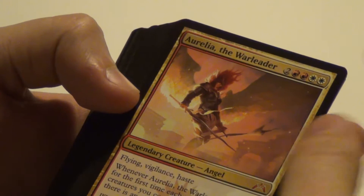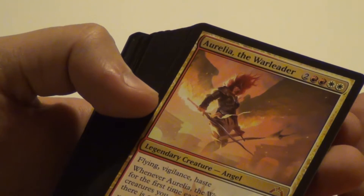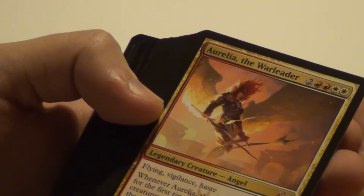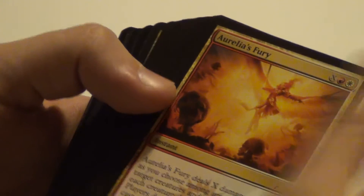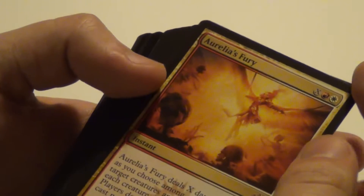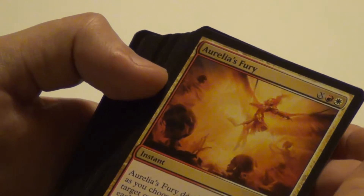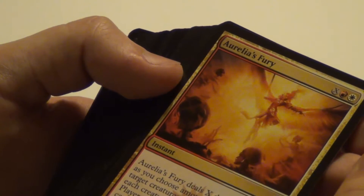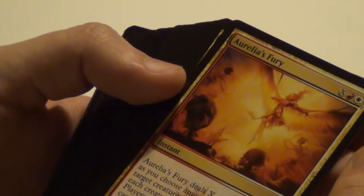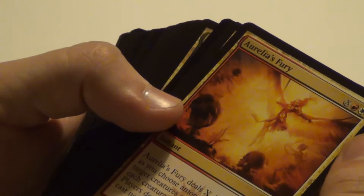To the mythics: Aurelia, the Warleader. We got one of that. You untap all the creatures you have and have an extra attack phase — that is awesome. It's got Flying, Vigilance, and Haste for a 3/4, and it only costs 6 mana. Really sweet. Then Aurelia's Fury — got two of those. This is X damage divided as you choose among target creatures and/or players. Tap each creature dealt damage, and players dealt damage can't cast non-creature spells this turn.